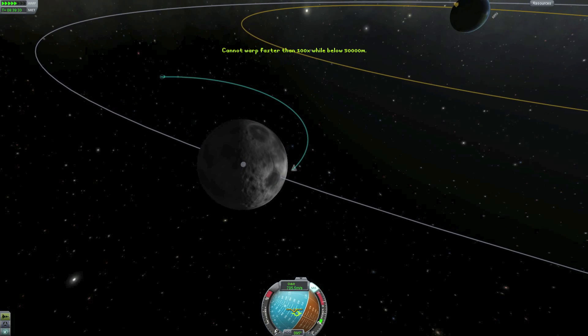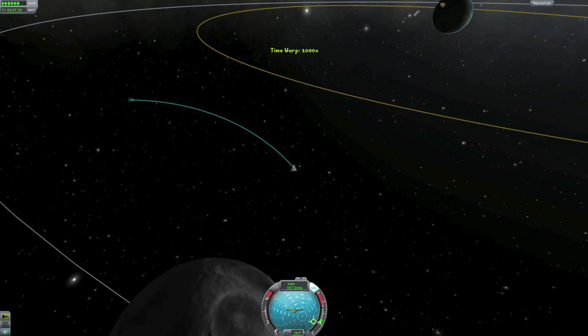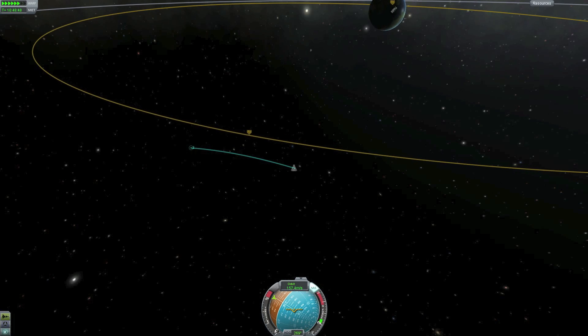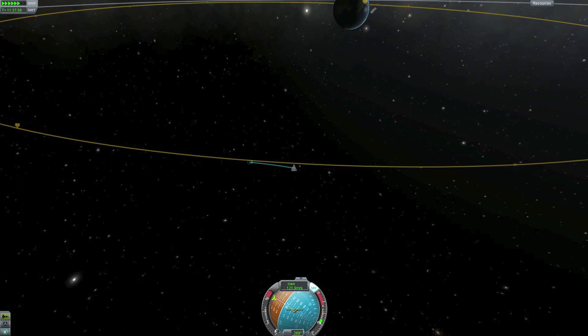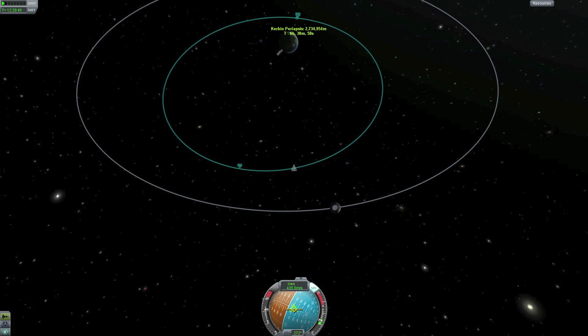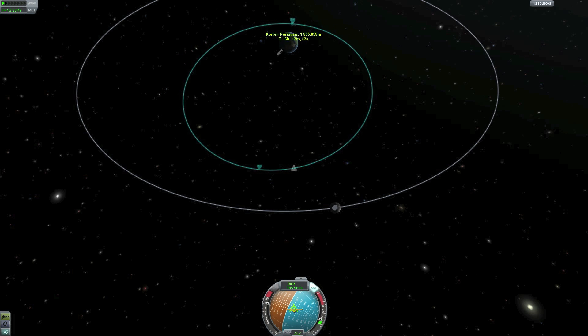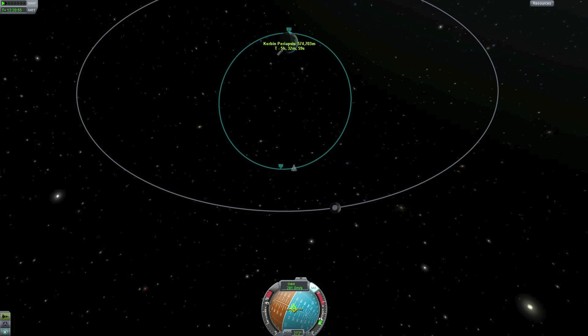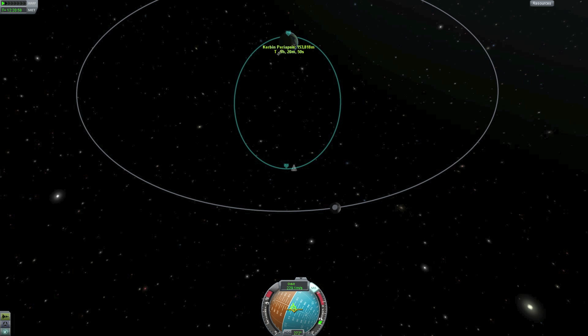We are using time warp to get ourselves into orbit around Kerbin. We can see the ship flying around Kerbin — I usually don't like having it fly around, but for this tutorial that was one of my options and I liked the design of the rocket so I stuck with it. I'm burning retrograde until we get the periapsis into the atmosphere of Kerbin, and I usually try to go for something around 20,000 meters — oh, that was a little bit low.